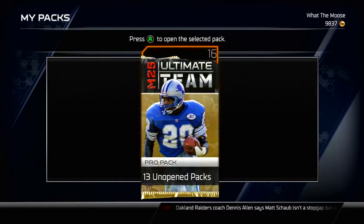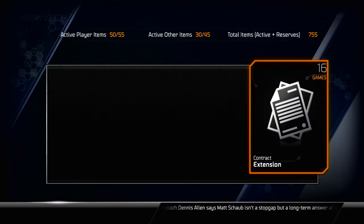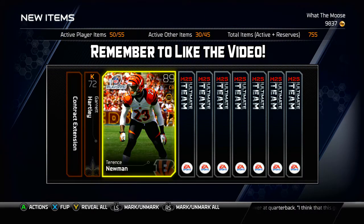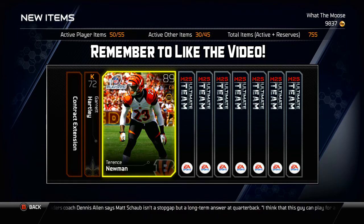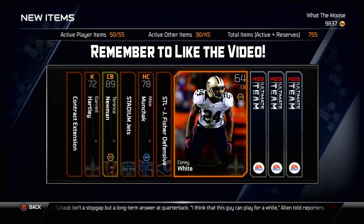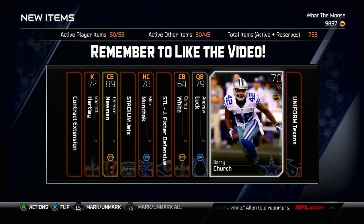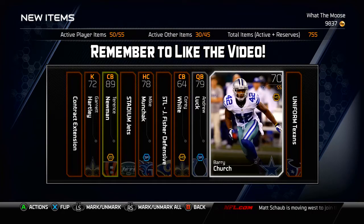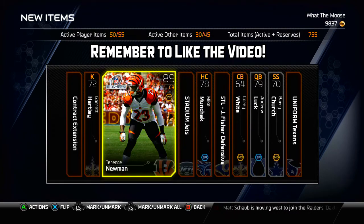I'm smelling Thurman Thomas, I hear him coming — that would be a crazy pull, I love Thurman. He is already my starter on my team, so getting the Ultimate Legend would be even better. Terence Newman is our gold in this pack. That is one of the better golds in the game, 89 overall, but not exactly what we are looking for trying to get that Ultimate Legend Thurman Thomas.